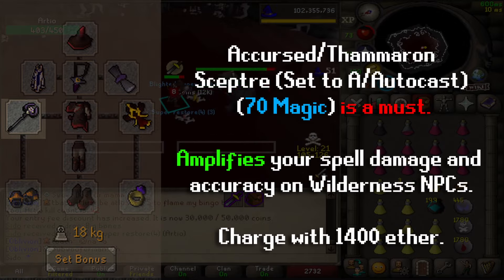You need a Farran Scepter or an Accursed Scepter set for autocast. The increase in accuracy and damage for enemies in the wilderness is just too good to pass on. I would charge it with 1400 ether. The spike is also nice.